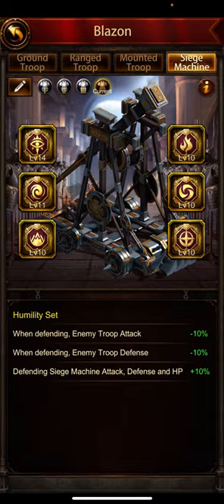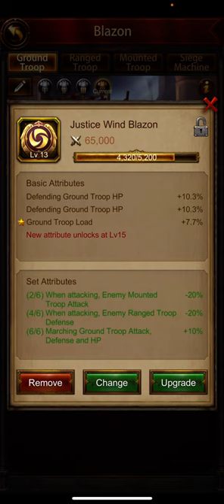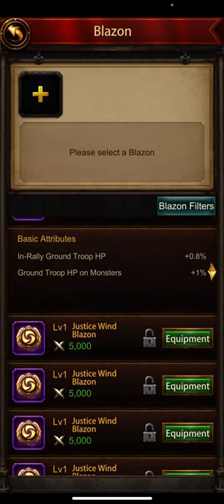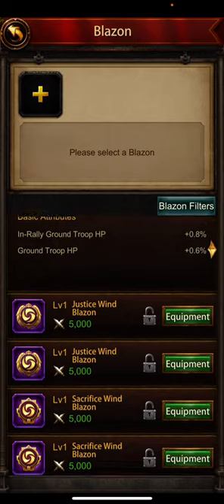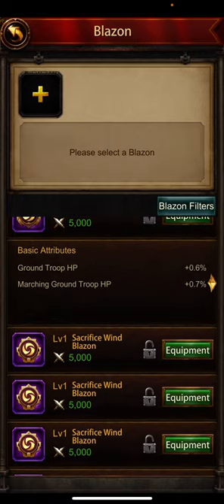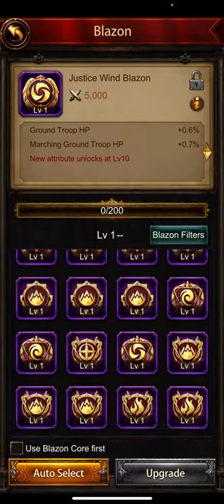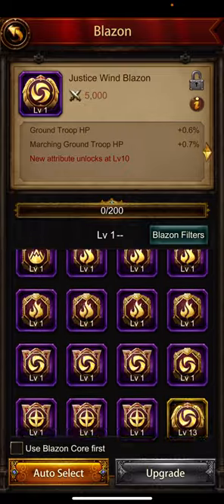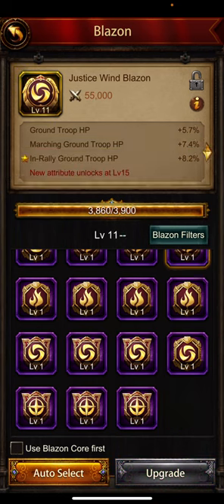Ground is the one where we want to change now — ground troop HP. I want my attacking ground troop to be high also, because ground HP is what makes ground troops such beasts. So when I'm attacking, ground troop HP — this one is fantastic. I go back and upgrade with my level 14 and level 13 blazons. In rally ground troop HP — I'll accept that as a third one.